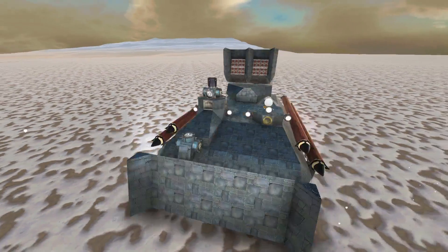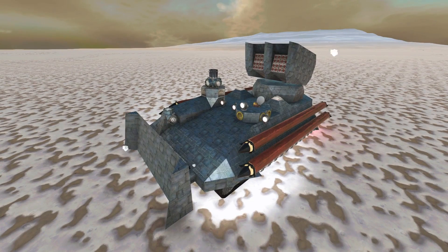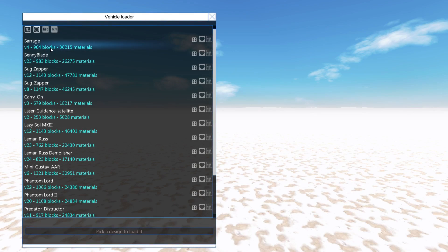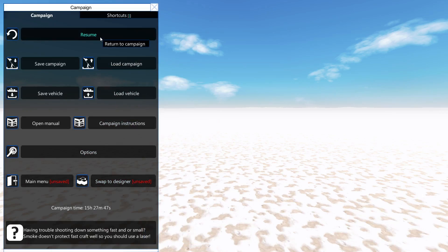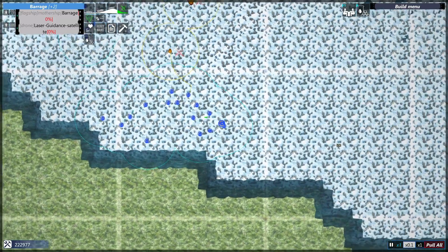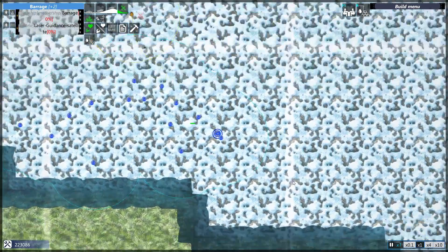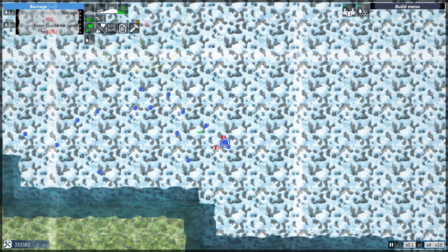Now then, let's see how it does in combat. There it is. I hope this works. It does — the Barrage Missile Launcher with its laser-guided satellite. That was a fun build.